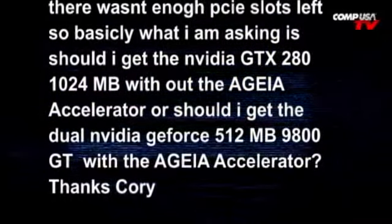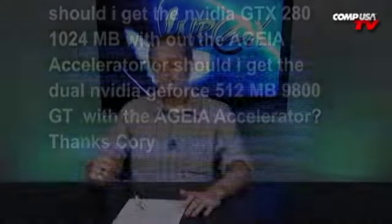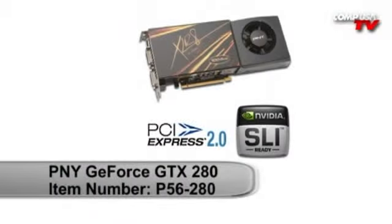He basically wants to know: GTX 280 or go with the 9800 GTs and the physics card? Go with the 280. The GTX 280 series as well as the 9000 series have the physics processing unit built onto the card — they do the physics processing right there on the card. They have the AGEA physics drivers, and NVIDIA now owns AGEA. There's no reason to put the physics card in there, especially if you're going with one of those high-end cards — it's already built right on. Go with the higher card, don't worry about your extra slots.